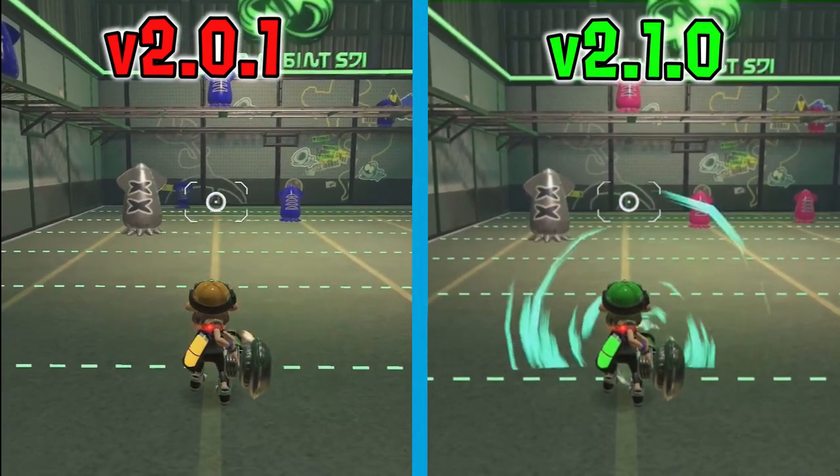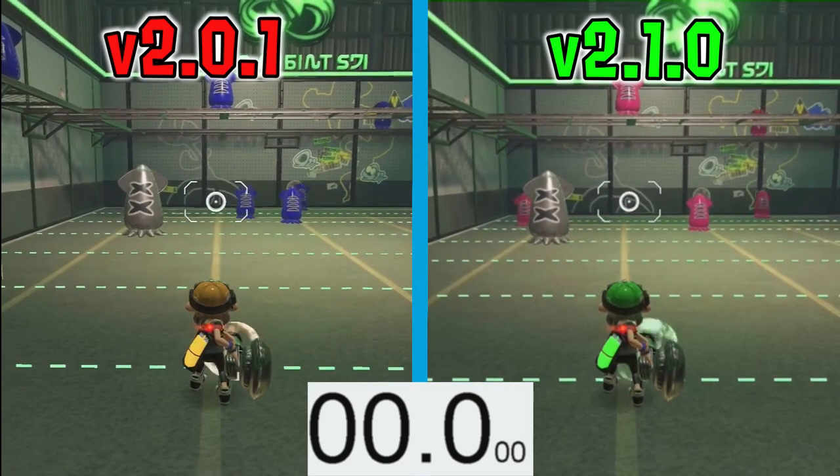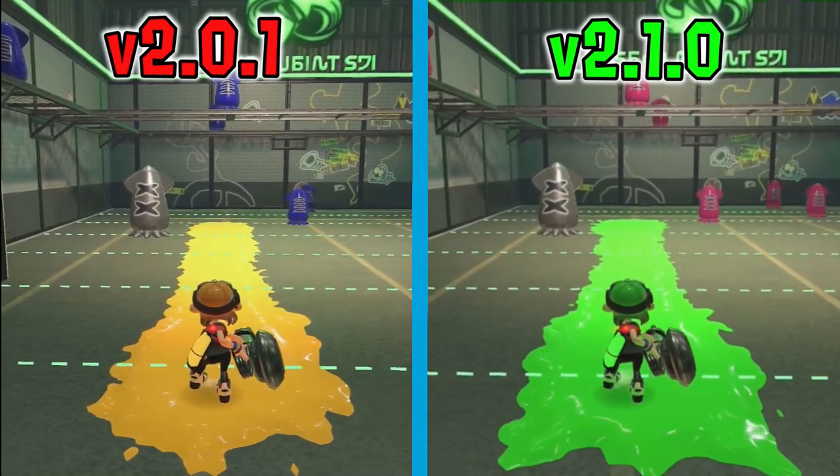Nautilus 47 got buffed surprisingly. It is now capable of firing for 15% longer than what it did in the previous patch. I don't know why it needs this kind of buff — it's something the Nautilus is already alright with — but I hope all Nautilus mains will appreciate the buff.